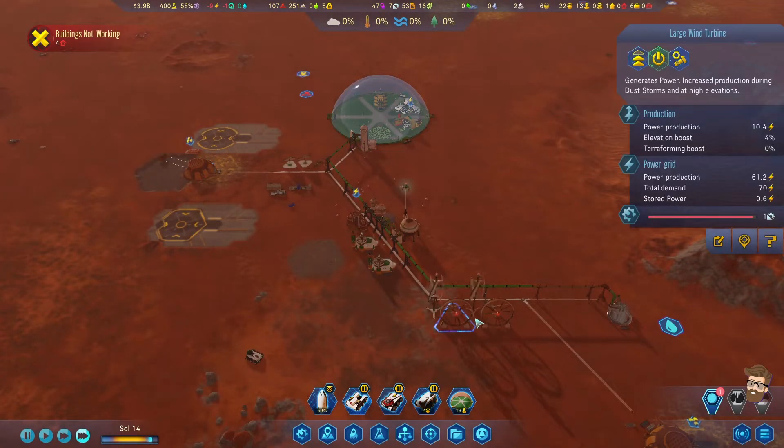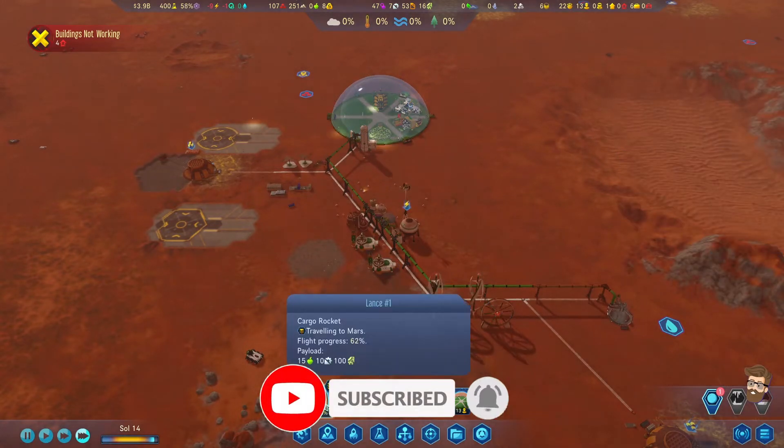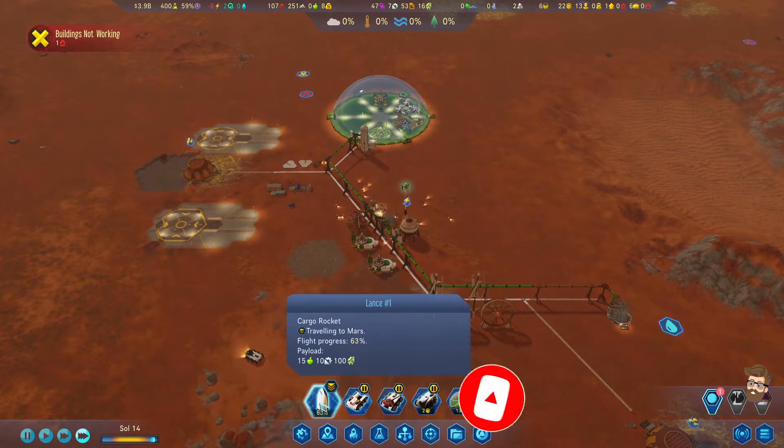We have a bit of a power fall-off right now. I think I'm going to need to build some more large wind turbines and whatnot. I'm bringing a bunch of materials in right now.